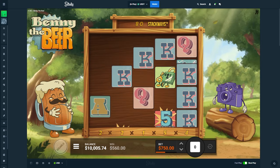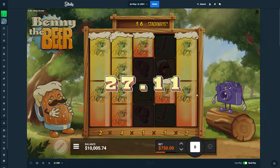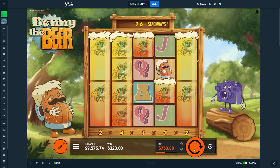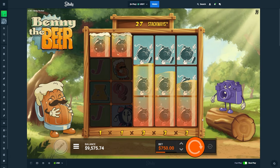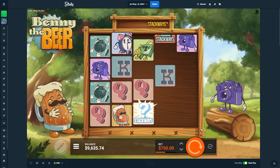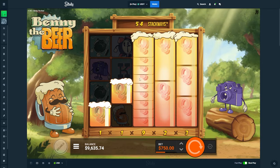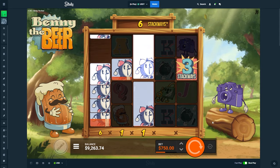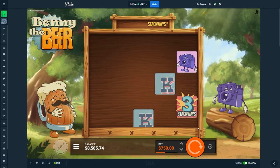One more spin. We'll do one more because that should be at least like breaking even. Oh so this is like Ronin where it has a mystery one that can land — that will be a minimum of five, I'm guessing. We kept landing the mystery one, so every time I land the mystery I want to do another spin.